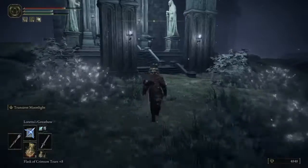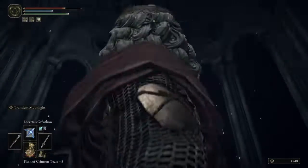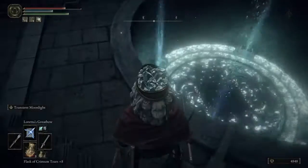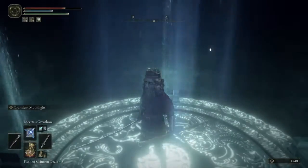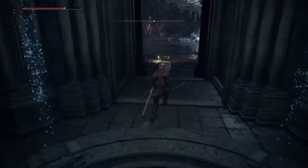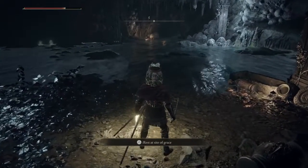Now once you do actually get down to the Nokstella Waterfall Basin, you're going to want to rest at the bonfire down here and actually talk to the miniature Ranni doll. You're going to have to talk to her a couple of times so she actually talks to you, and then after that a mini boss will spawn in the area over here. I'm not going to show it for spoiler reasons, but after you kill it, a key will drop and then the next part of the quest will start.